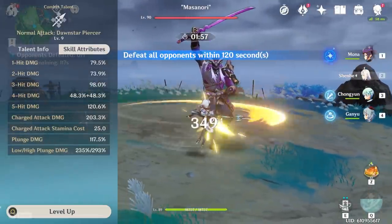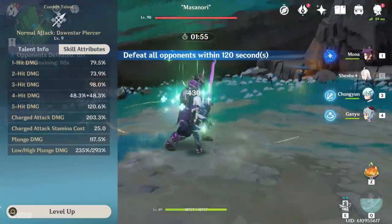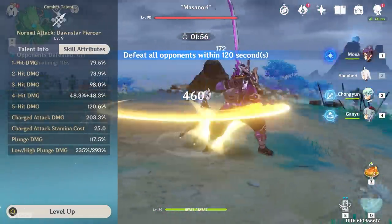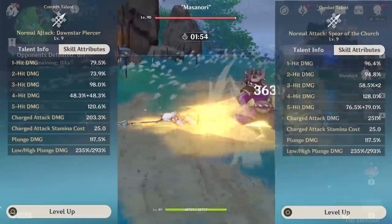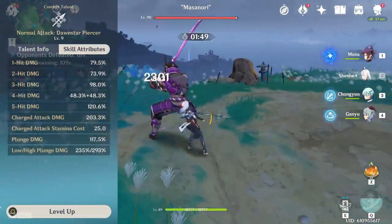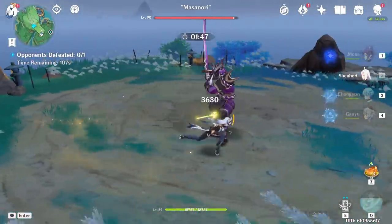Shenhe can perform five consecutive normal attacks, but unfortunately her skill percentages for her normal attacks are really low — actually one of the lowest in the game for any polearm user. Even a level 9 Rosaria has better skill percentages with normal attacks than Shenhe. It's pretty sad, but it is what it is, and you really don't want to do normal or charge attacks with Shenhe.